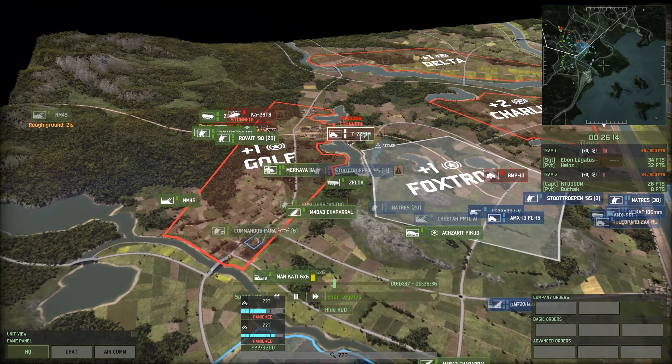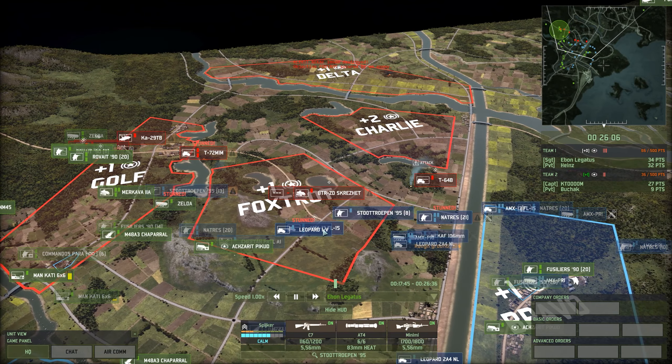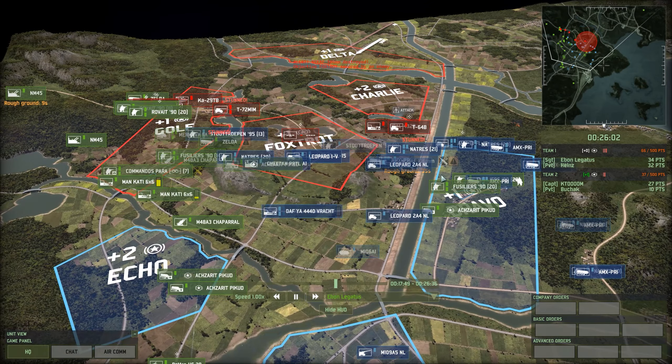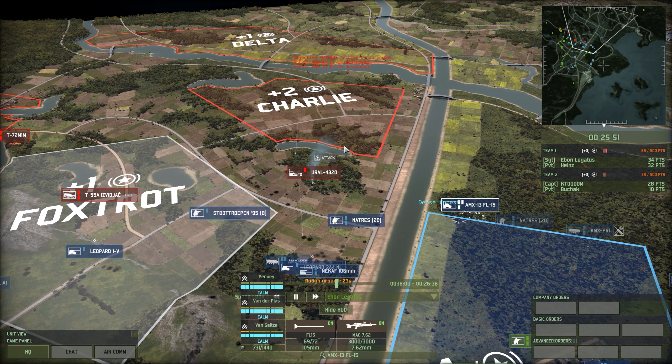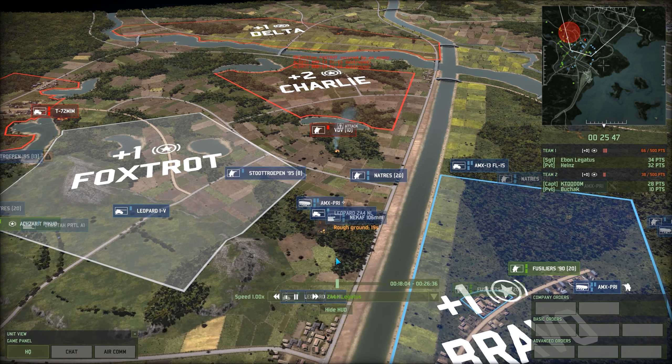We're pounding in at those T-72s with the NL — they were there a little bit too long. Cap on Fox, and we have to get a move on. We have to keep recovering in this game, as we were pushed back at the start. We've gotten into the middle ground now and have to just keep moving. Triple stack of AMX-13s, this time trying to stay out of direct line of fire and use their guns at a flanking position onto the edge of Charlie.